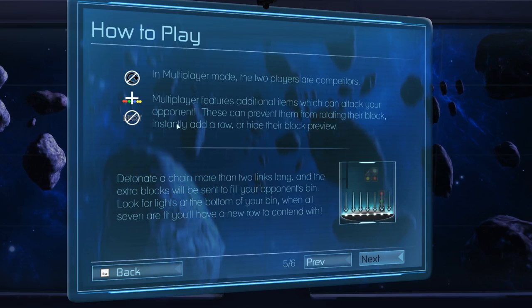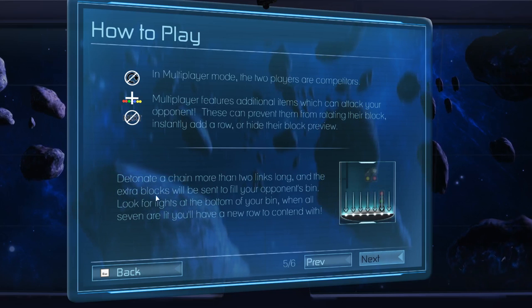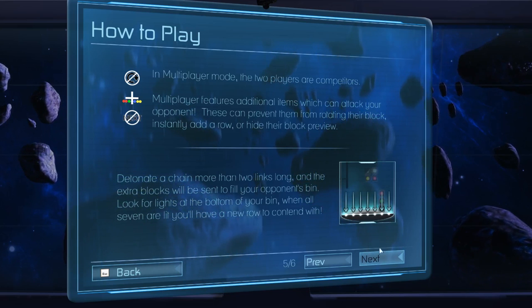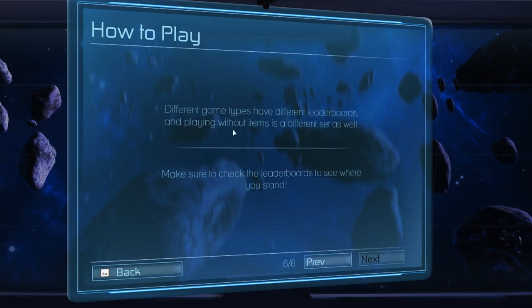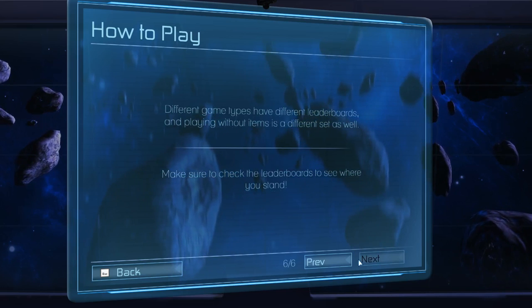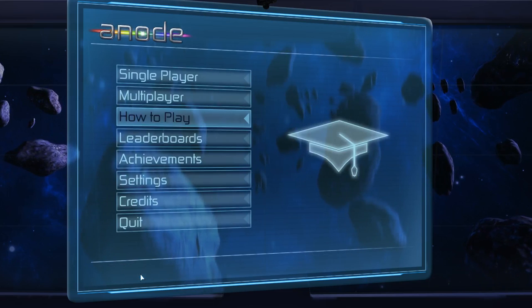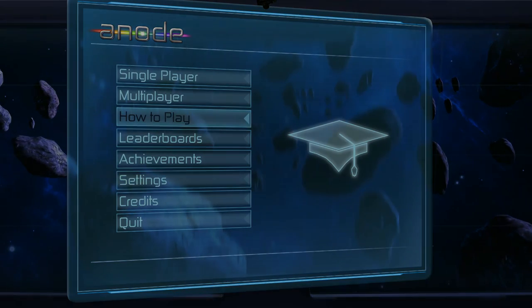Detonate a chain more than two links long and the extra blocks will be sent to fill your opponent's bin. Look for lights at the bottom of your bin — when all seven are lit, you'll have a new row to deal with. Different game types offer different leaderboards, and playing without items is a separate set as well. We won't have any leaderboards yet because I'm recording this video before the game even launches on Steam, so I want to thank Kitty Safe Software for that. We'll be back to play this game for the first time right after this.